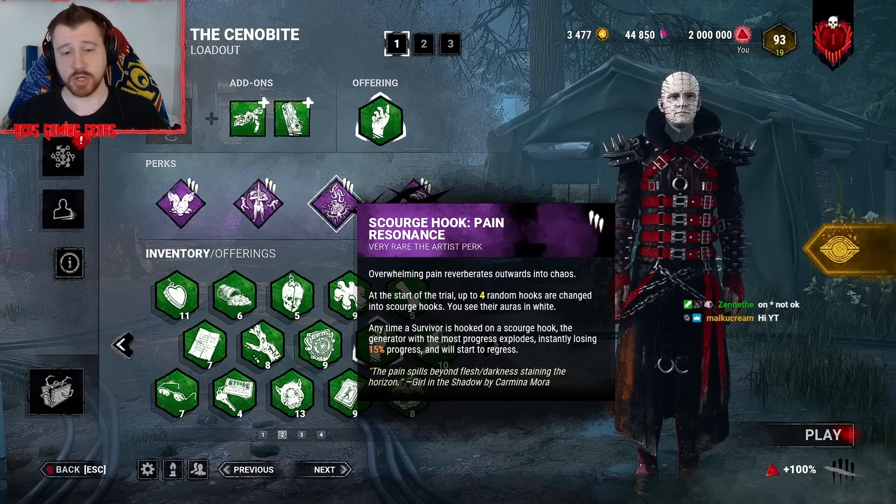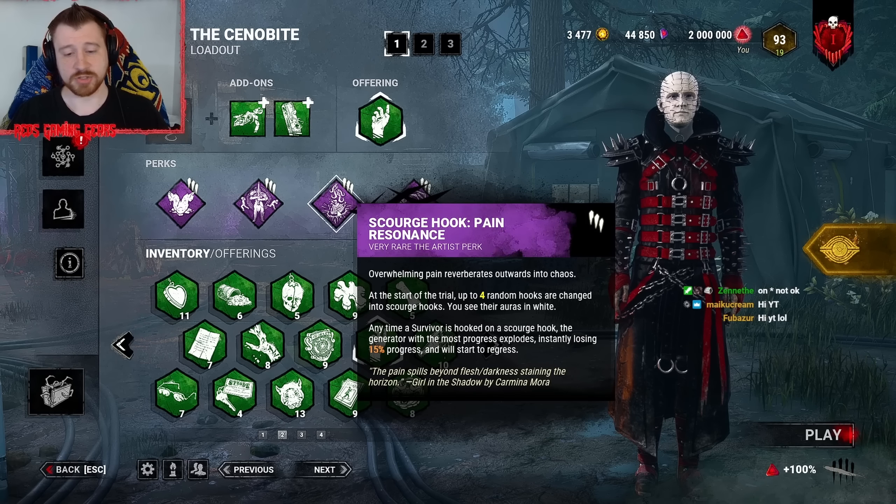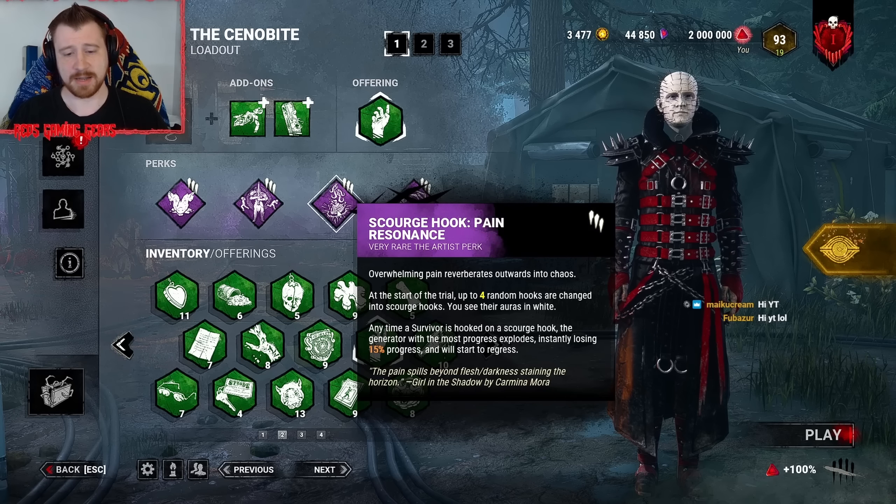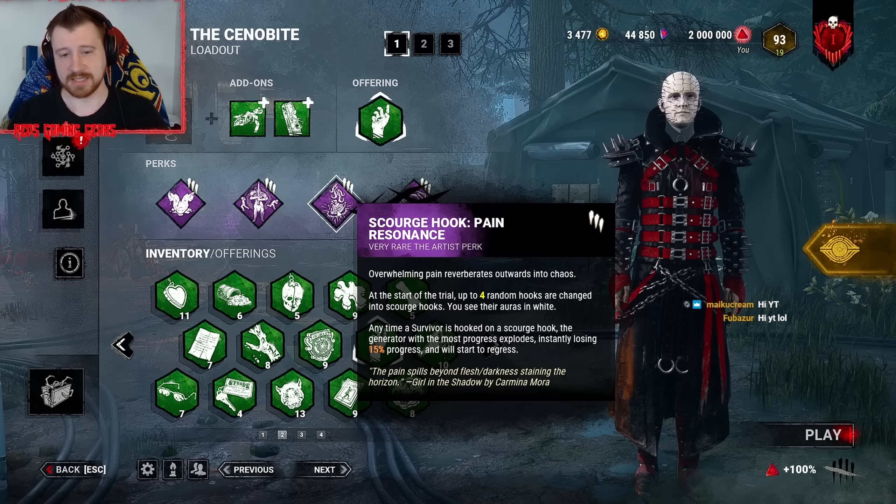Third, we're coming in with Scourge Hook Pain Resonance. Anytime you hook a survivor on a Scourge Hook, the gen with the most progress explodes, instantly losing 15% of that progress and will begin to regress.